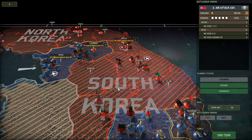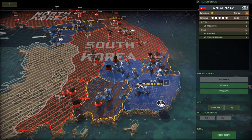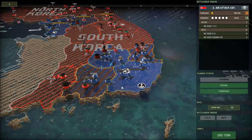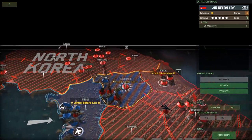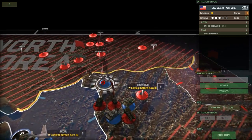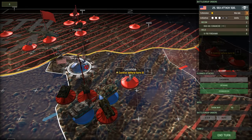Hey guys, Del here. Welcome back to Busan Pockets - it's Ash and Shadows. I want to try and complete this campaign this episode, and there shouldn't be too much standing in my way. I was hoping to get Chor-1 in the previous episode, but I forgot that this helicopter group does not actually come with a command unit, so these two helicopters are just looking at each other and not actually able to do anything.